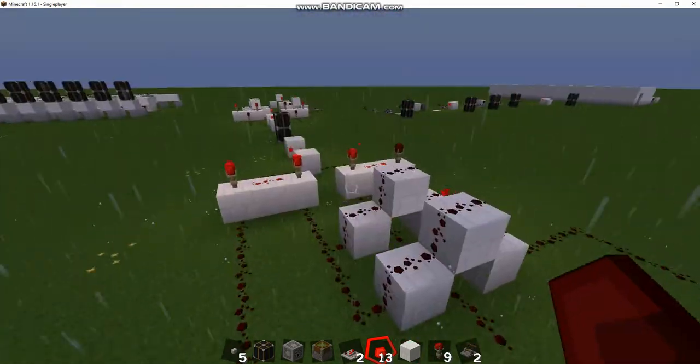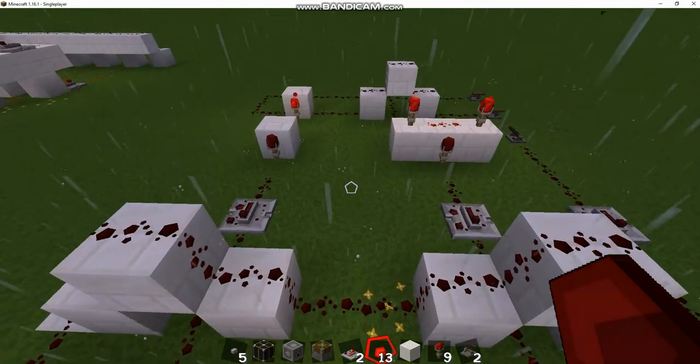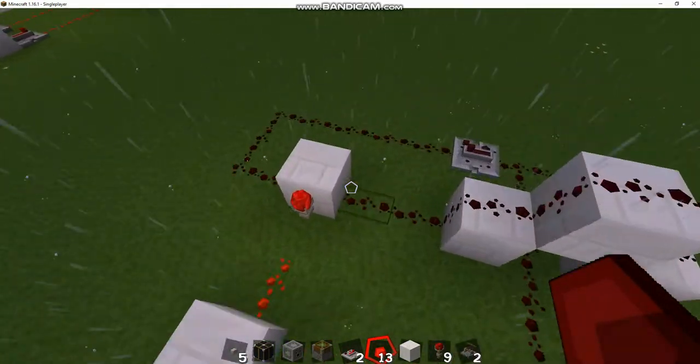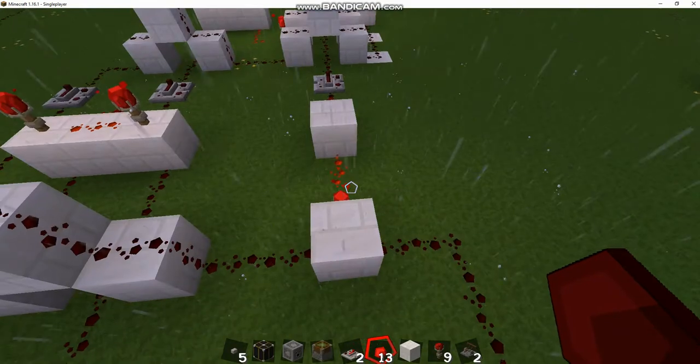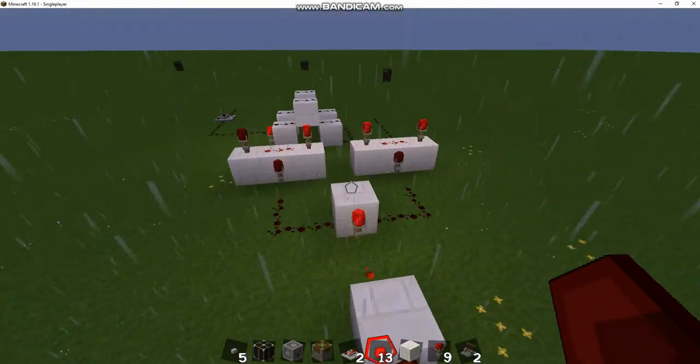Then just bring these inputs down a little bit. The next step is we pass one through an AND gate and one through an OR gate. On one side you want an OR gate, the other side you want an AND gate — pretty easy to set up.